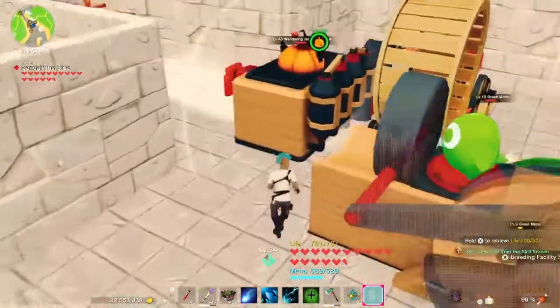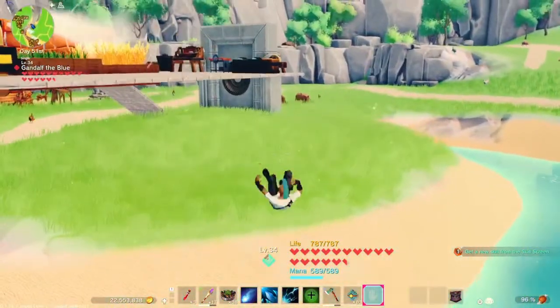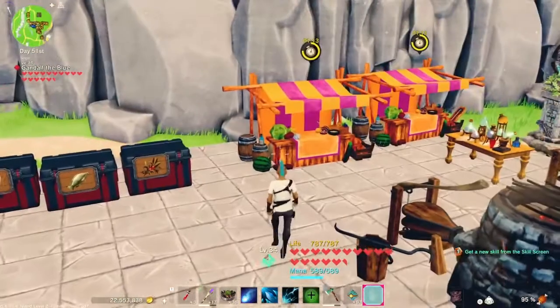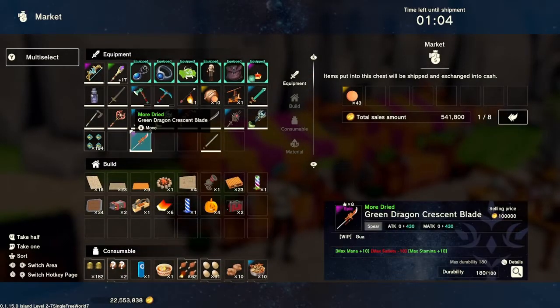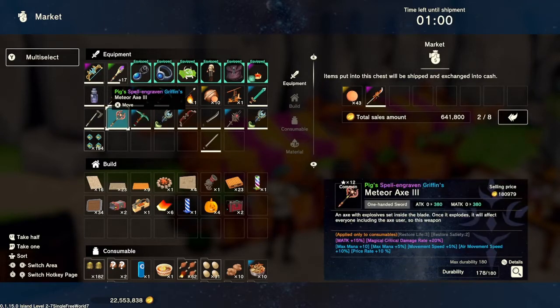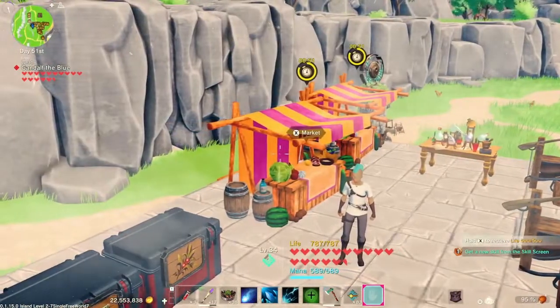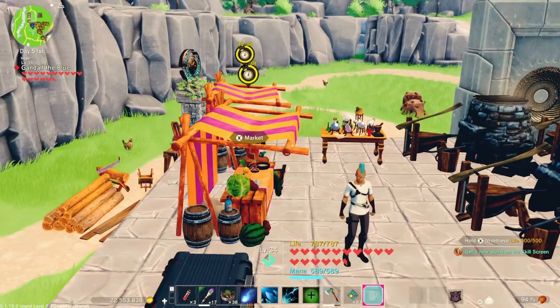Another way to get gold is to sell weapons you don't use — you'll get tons of weapons in chests. I don't really recommend that path though; it's better to offer those in your picture book. Some weapons are pretty good gold makers: this one's a hundred thousand, this one's a hundred and eighty thousand, another is a hundred and sixteen thousand. When the market timer counts down to zero it'll sell, and you'll see in the bottom left where your gold increases across all your markets at once.